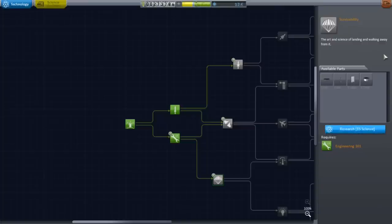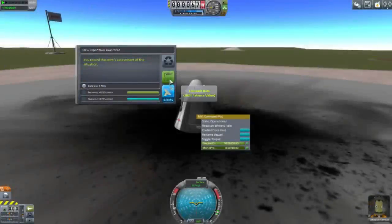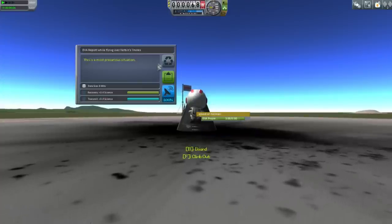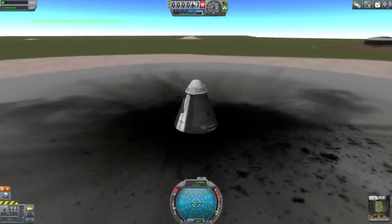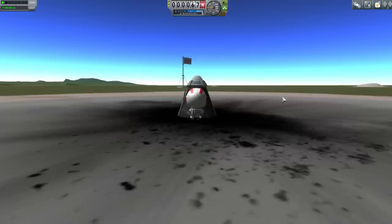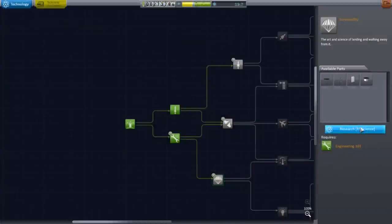Do we still get to do the launch pad science? Let me check. Crew report — I'll just keep the data. I don't think we have too much electric charge to transmit. EVA report — flying over Kerbin shores, keep data. We stored that, let's get down and walk around. Give me an EVA report. Keep that data. I think that gets us our 15 science. I'm just going to recover. We researched that, we get the heat shield.